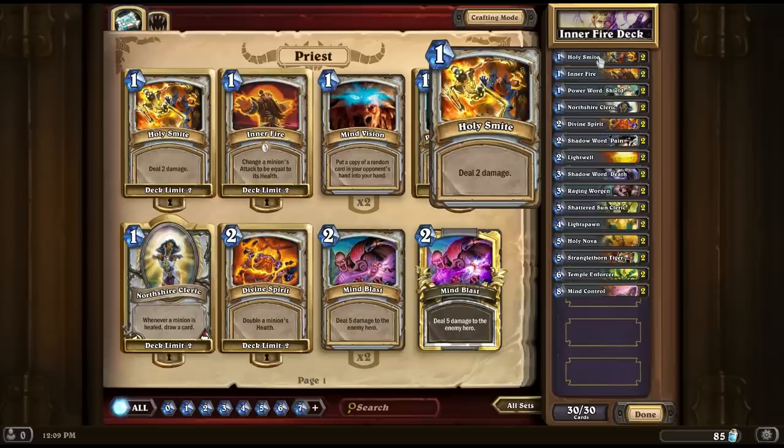First up we have two Holy Smites — we actually have two of every card that I'm going to be going through. This deck is very easy to build out, as you can see. The Holy Smite is one mana cost for two damage. Very good value, very good for early game removal and getting something off the board.